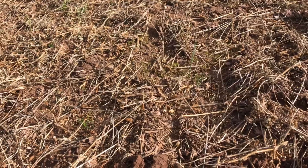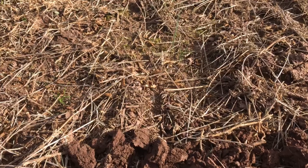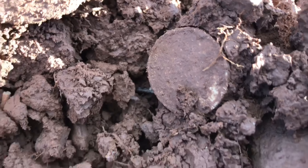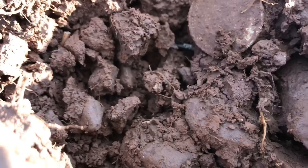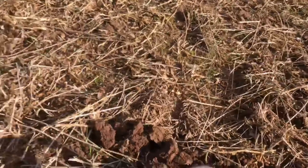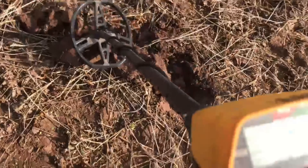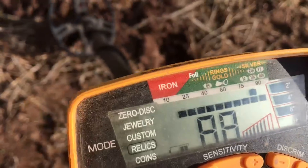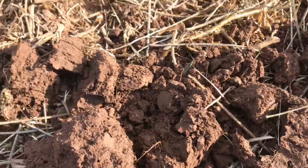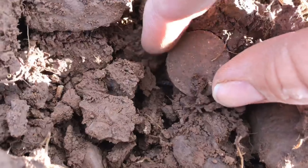It looks like it's gold gilded on the back too. I'm going to clean it up and see what it says. Here's that button cleaned up — it's got the gold gilt on it, shankless, with a fancy back. It's a pretty small button. Nothing on the face, nothing on the reverse. Not bad for two minutes being out here. Still got this whole field — let's keep digging.